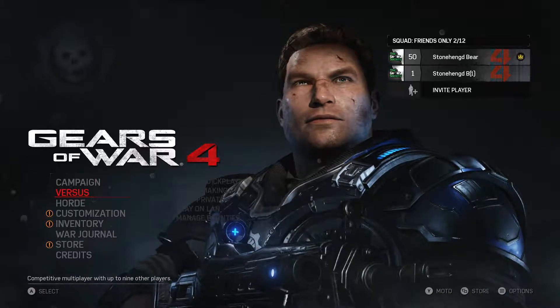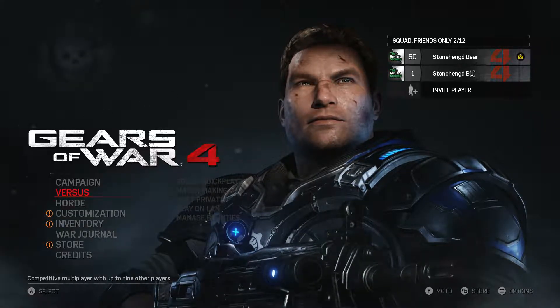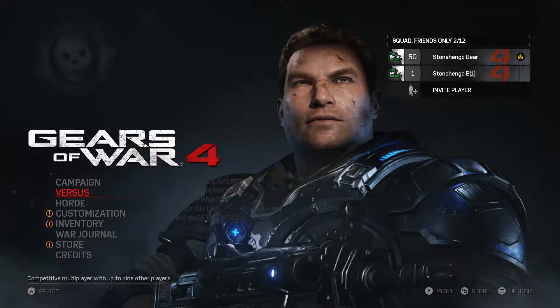First things first, you want to load the game and get to the main menu. Then you're going to click start on a second controller to bring in a guest. You'll have to log in as a guest. You can see on the top right I have a guest at number one at level one.